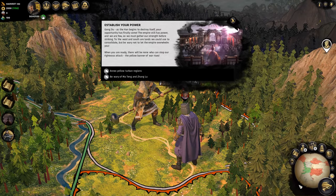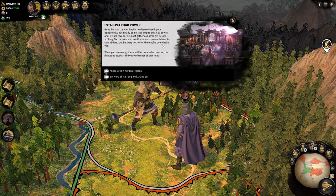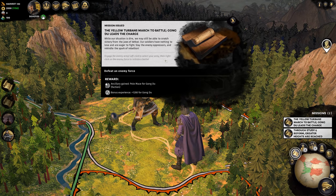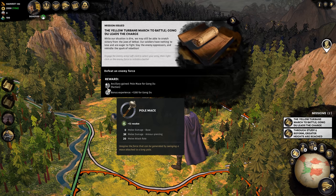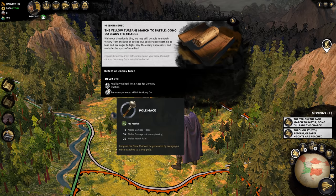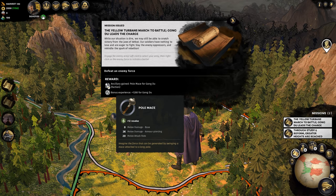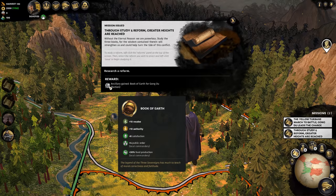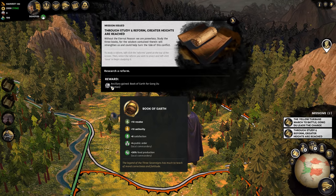Here we are on the campaign map, our first turn. Establish your power — annex yellow turban regions and be wary of Ma Tung and Shang Lu. Our first series of missions being issued as well. Defeat an enemy force and we'll get an ancillary — a pole mace for Gong Du replacing his current one. This one's even stronger: 3k melee damage armour piercing, none for melee damage base — it's all about breaking and smashing through armour — and he'll get some bonus experience. Also, if we research a reform, ancillary gained: the Book of Earth. Very nice.